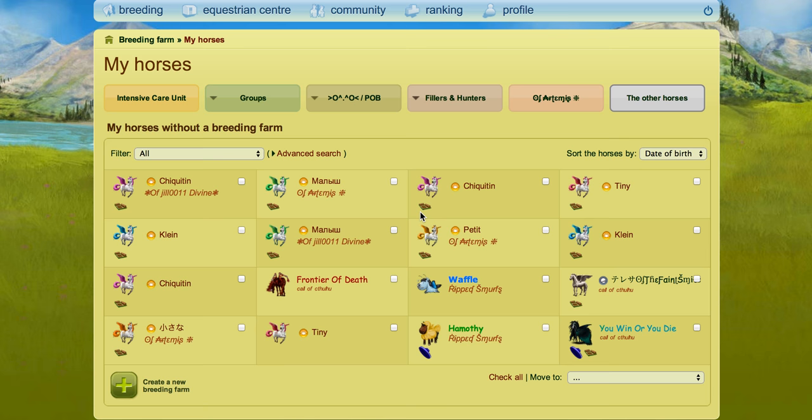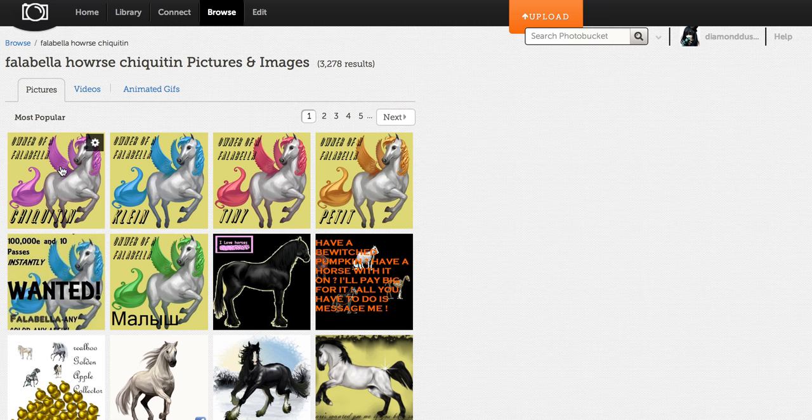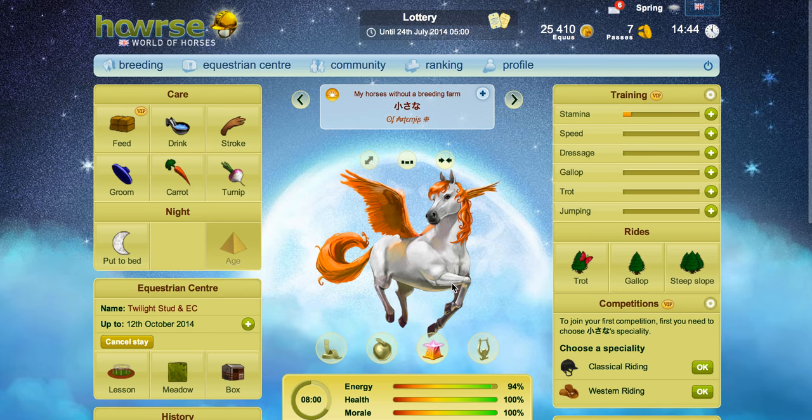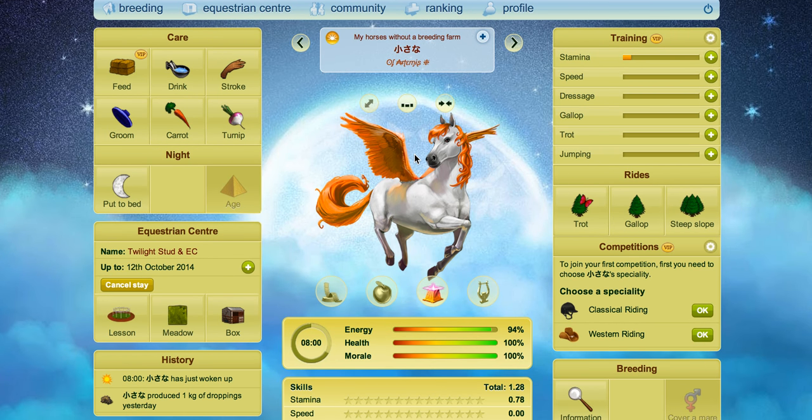I'm first gonna start off with just showing you what the Fallabellas used to look like. So this is what their old graphics used to look like — there was the purple, the blue, the pink, the yellow, and the green. More recently we've got the Orange Fallabella which came in when Horse Cup came in during the Olympics, and then only certain people who competed in the Horse Cup got an Orange Fallabella if they got a certain placing. So then they brought them out in Horns of Plenty more recently so more people were able to get them and complete their trophy collection for Fallabellas.